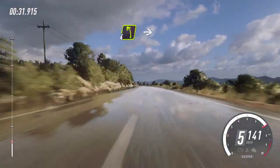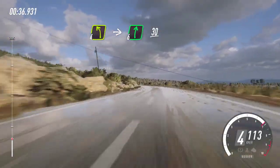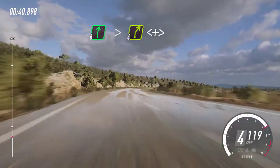4 left, extra long, into 6 right. Keep middle of a 30. 6 right tightens, 4, opens tightens. 5 right. 100.